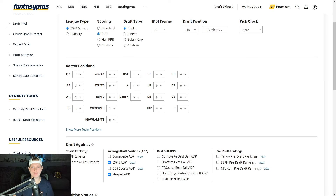Yo, what is going on everyone? My name is Nick, or The Notorious Fantasy, and in today's video we'll be doing a 12-team PPR mock draft from the 6th overall spot using Fantasy Pros Draft Wizard. The roster positions are 1 quarterback, 2 running backs, 2 wide receivers, a tight end, 2 flex spots, a kicker, defense, and 5 bench spots.